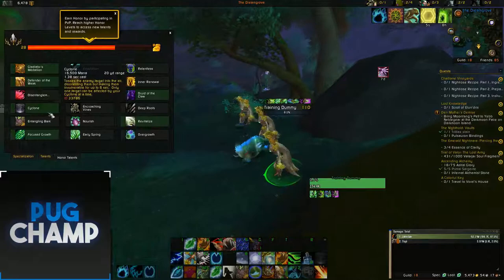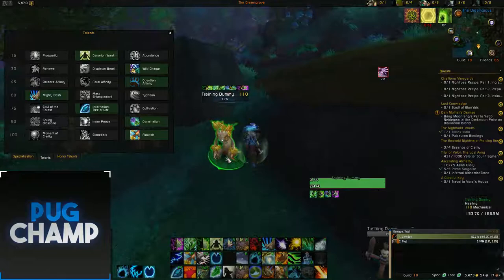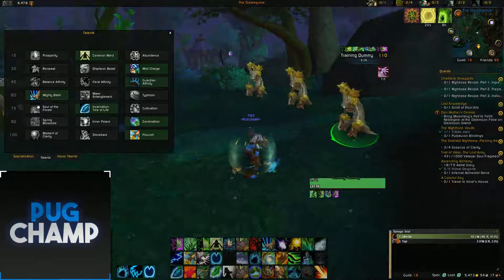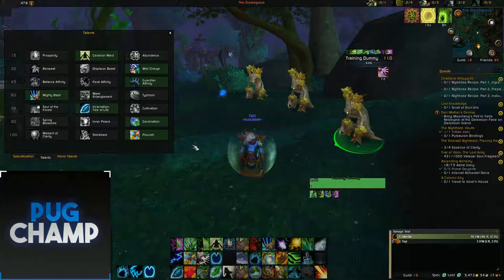Next, what you want to be taking is Mighty Bash. The reason you want Bash is that it times very well with Cyclone, which is the other talent you take. When you're playing you can quickly bash your target — whether it's for defense or to stop CDs — and then Cyclone it. I'm going to quickly show a clip of an arena and show off how to correctly use your Bash and Cyclone, and how I used it in that game.